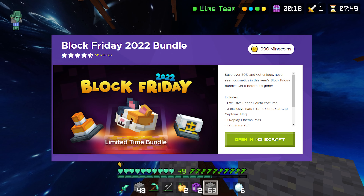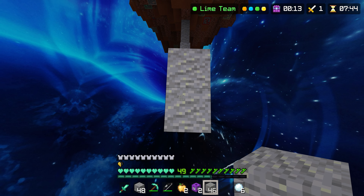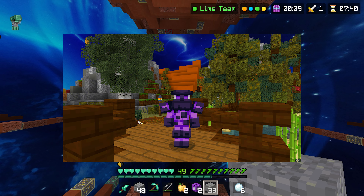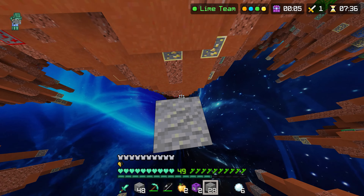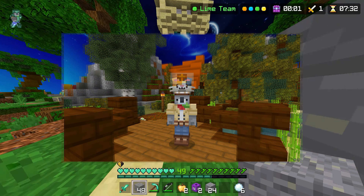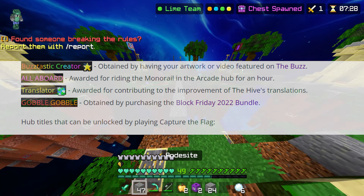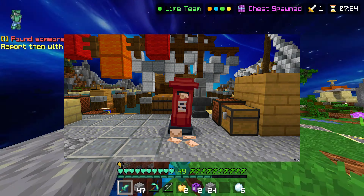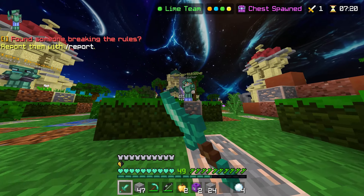The bundle costs 990 minecoins which is around £5, and here are all of the cosmetics included: the exclusive Ender Golem costume which looks super cool and original, the traffic cone hat, the cat cap hat and the sailor's hat, the exclusive gobble gobble hub title, the replay cinema pass for one full year, a Hive costume gift, and last but not least 10 hat gift tokens.